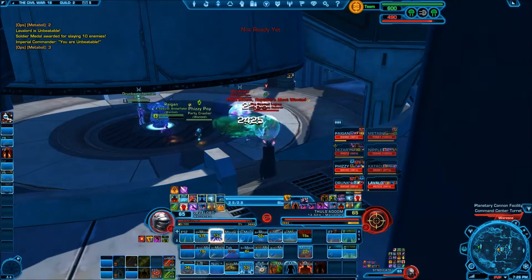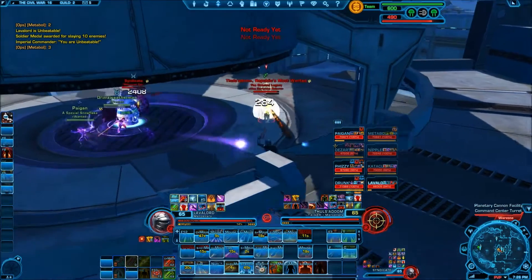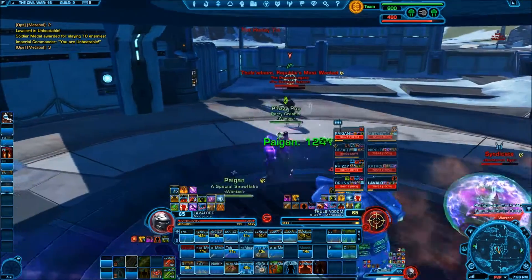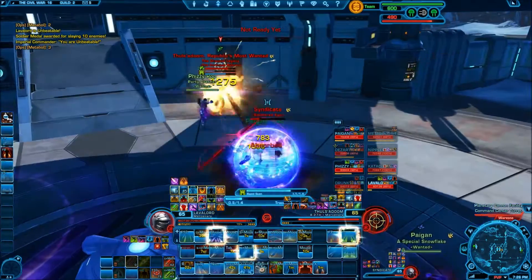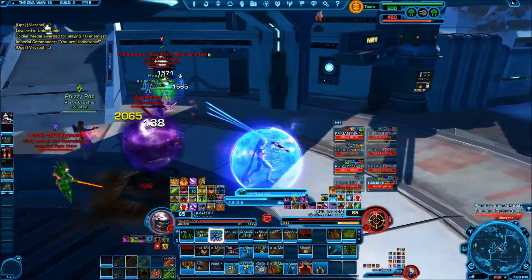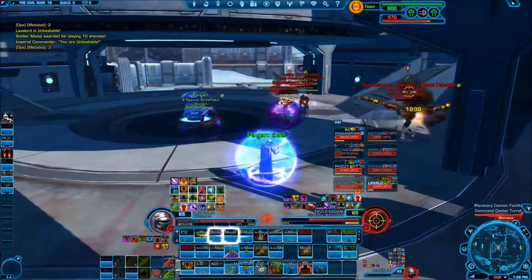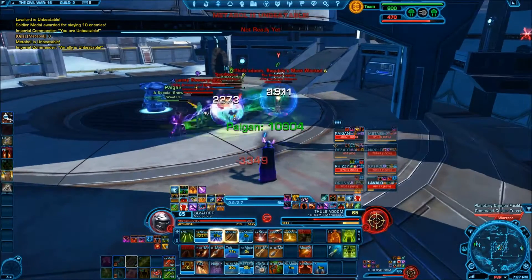It looks like they only have one healer and so by keeping him here I'm able to help my team defend more. I'm getting right in the middle of things so I pop my shield. My shield from my discipline also does some damage as well, so this increases my DPS as well as just helps me survive more and heal less. I'm checking around my shoulder because you want to make sure no one is sneaking up behind you.